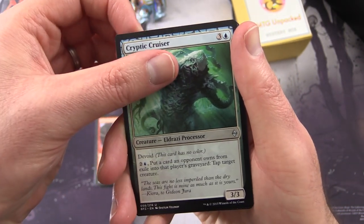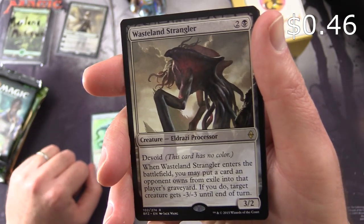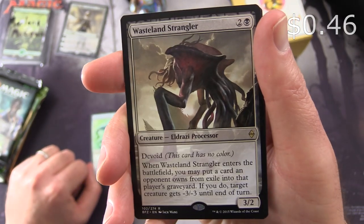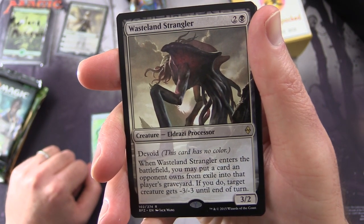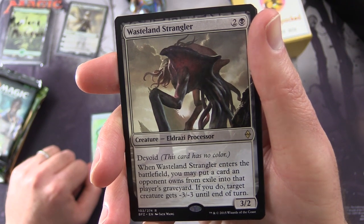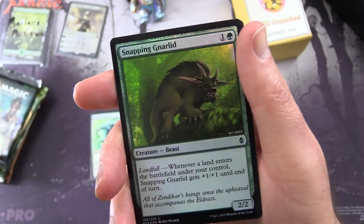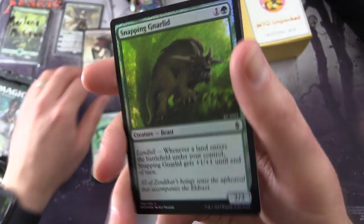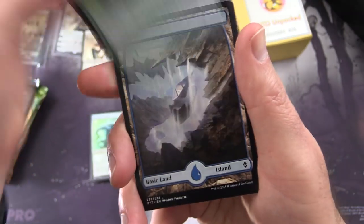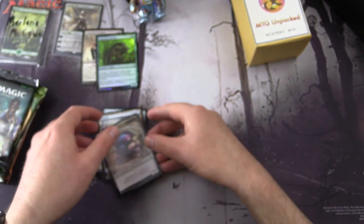Cryptic Cruiser. And rare is Wasteland Strangler — Creature Eldrazi Processor, 3/2 for three. It's devoid, so this card has no color. And when it enters the battlefield, you may put a card an opponent owns from exile into that player's graveyard. If you do, target creature gets minus 3, minus 3 until end of turn. And a nice foil Snapping Gnarlyd, and an island, and an Eldrazi Scion token.